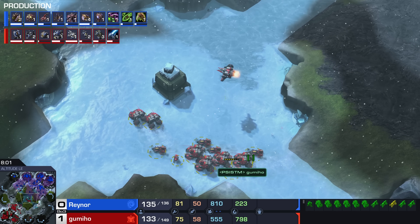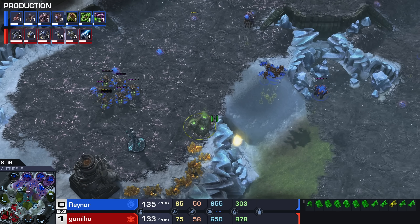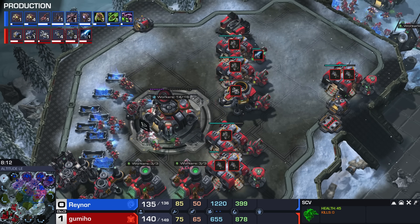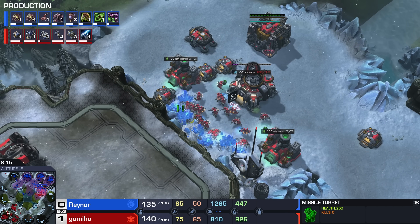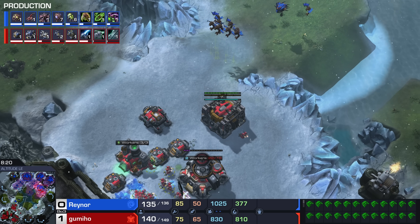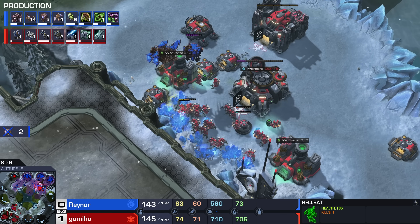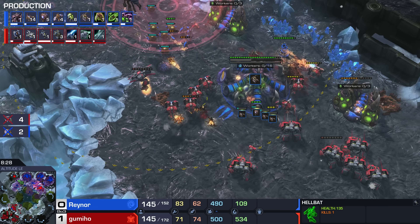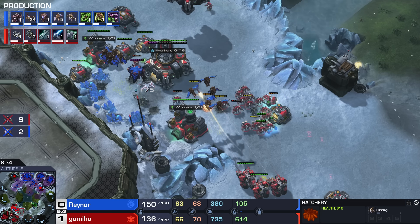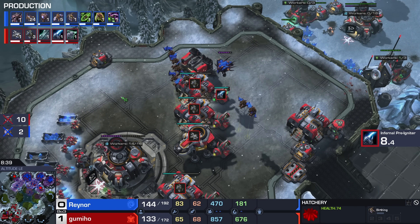I would imagine that as soon as Gumiho scouts this, he's going to transition towards Thors, but there's a chance he doubles down on Cyclone production instead. The Gumi God is the only Terran player that's been playing this style for years, and while I'm thinking Thors is what you need against Mutas, he might disagree. There's no static defense at least over in the third base, so this base is very susceptible to damage, and I think those Mutas are going to find it as well. He does indeed double down on Cyclone production.